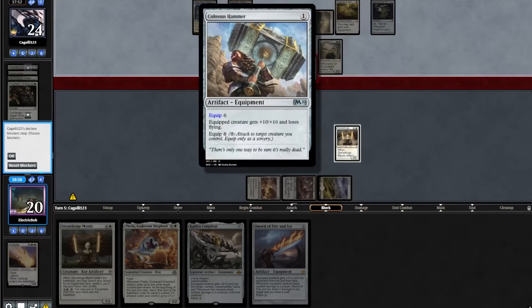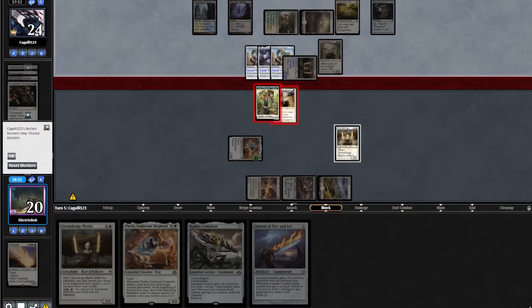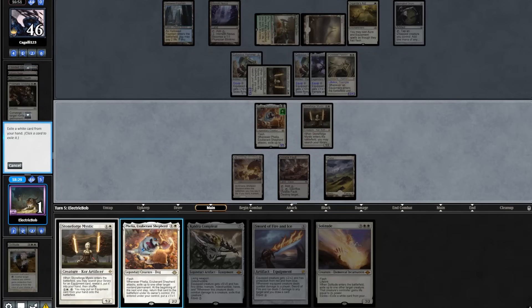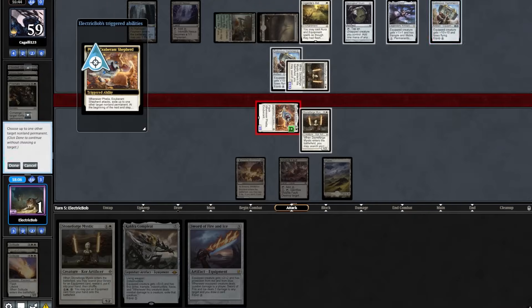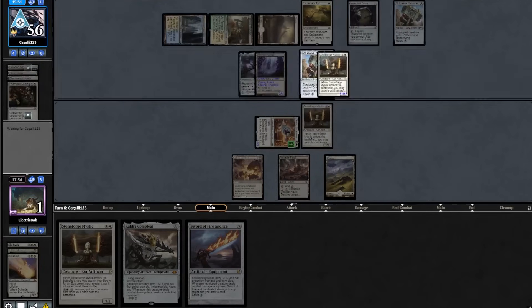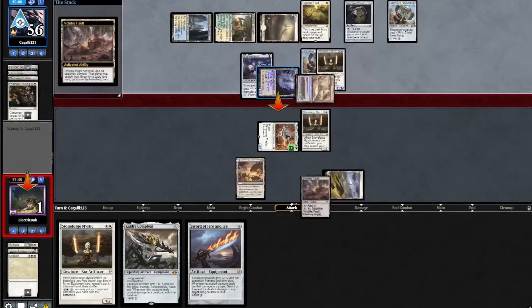They play out a Puresteel Paladin, equipping everything to it. They didn't kill us with Inkmoth for some reason, so we'll block and go down to 1. We topdeck a Solitude — we're going to Solitude and exile our Filia to take out their Puresteel. They're up to a casual 59 life. We attack in with Filia, exiling nothing. Opponent animates Inkmoth, equips Shadow Spear, and attacks in. We use our Fault to take out the Inkmoth.